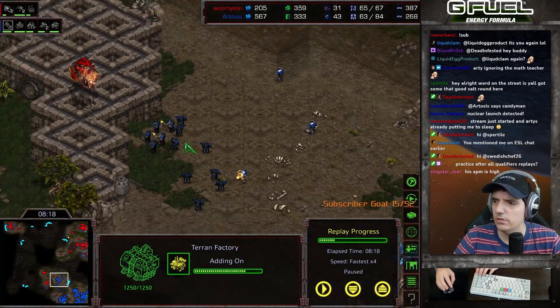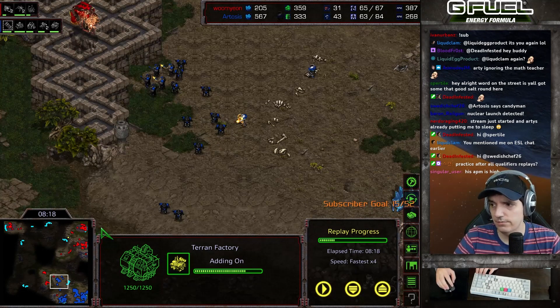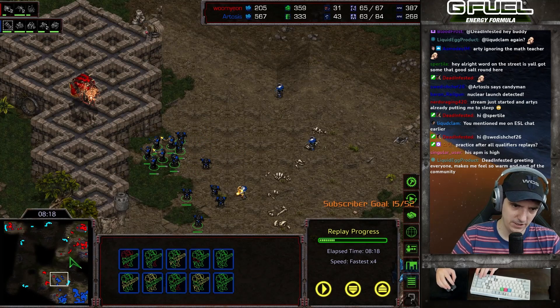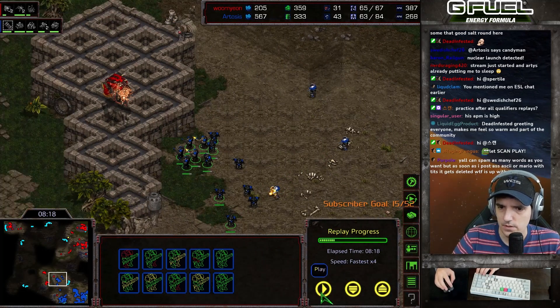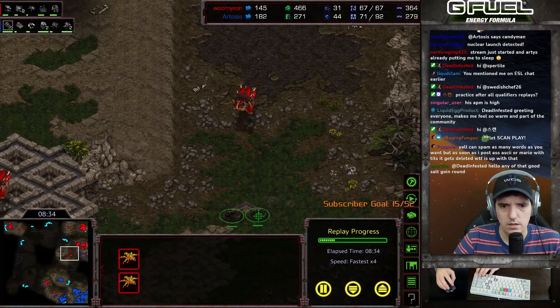Let's take a look at what he's up to — looks very normal, very standard stuff. Third base is up, he's going into lurker tech. There's the queen's nest, not too fast. The mutas try to come in, but I zone him out very well there — very happy with that.